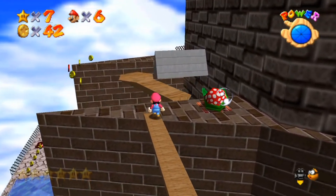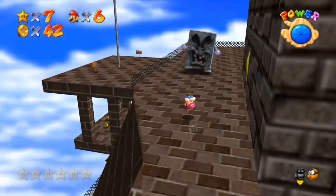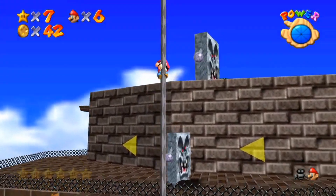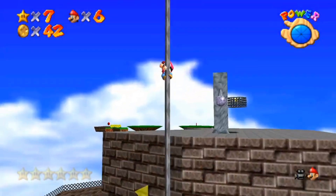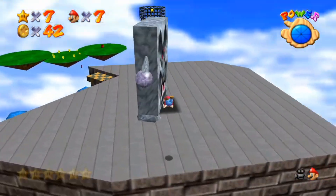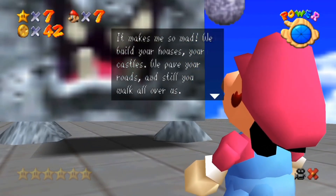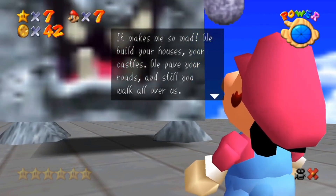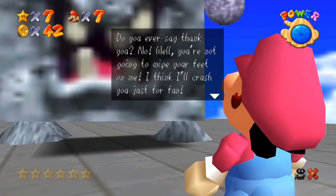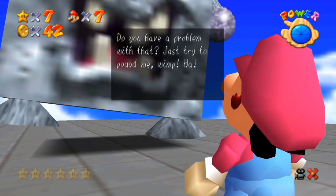Like I was saying in the last episode, I forgot to mention that I will be saving the 100 coins for an episode of its own, or maybe even the final episode of the game. I'm not really rushing through this game all too much like I normally do. The Whomp King speaks: 'We build your houses, we build your castles, we pave your roads, and still you walk all over us. Do you ever say thank you? No. Well, you're not going to wipe your feet on me. I think I'll crush you just for fun. Just try and pound me, you wimp.'